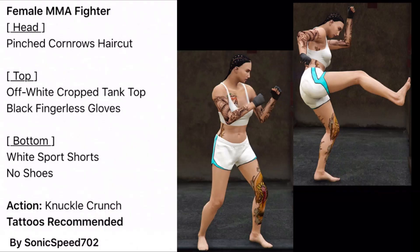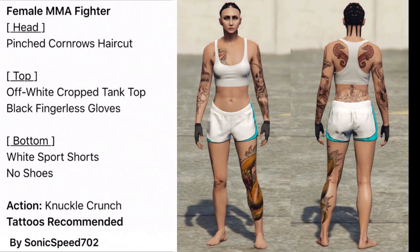Getting into the female outfits, we only have two this week. First is the Female MMA Fighter from Sonic Speed, which is absolutely incredible. Put on pinched cornrows for the haircut. For the top, the off-white crop tank top with black fingerless gloves. For the bottom, white sport shorts with no shoes. For the action, knuckle crunch — and tattoos are recommended. Pretty badass.